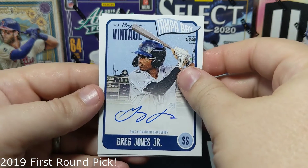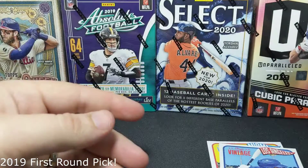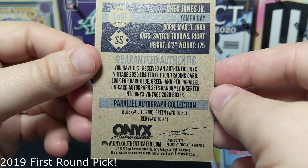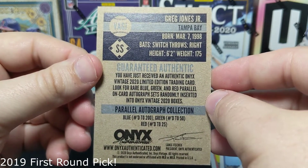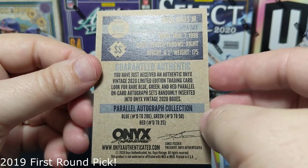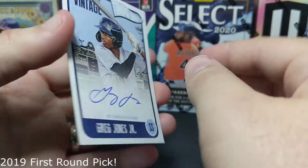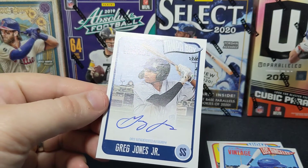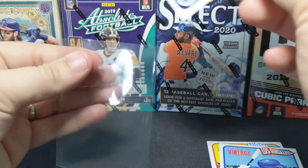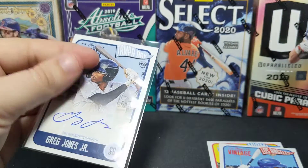Then we're going to have our first autograph — a Greg Jones Jr. blue, so this would be out of 200. I don't know anything about Mr. Greg Jones Jr. Let's see on the back here — it says 'Parallel Autograph Collection Blue, numbered to 200.' So that's what we got. Let's sleeve him up and put him in a top loader.